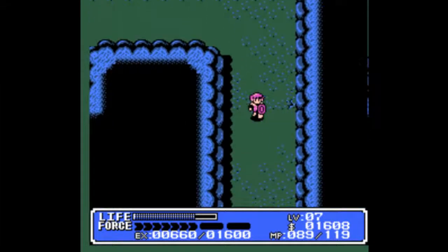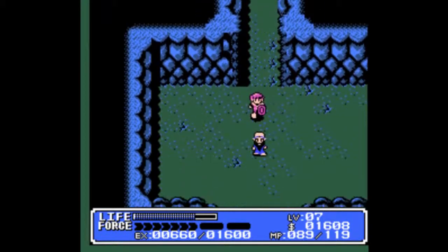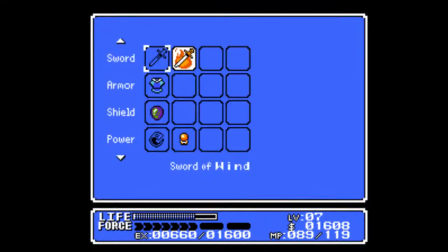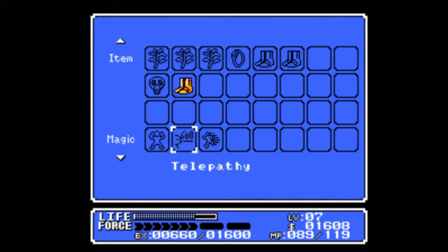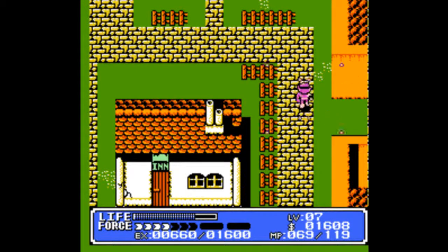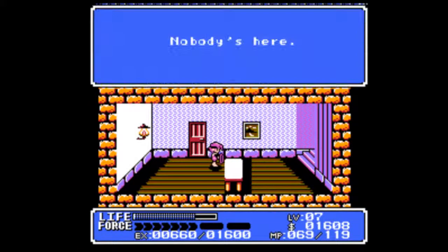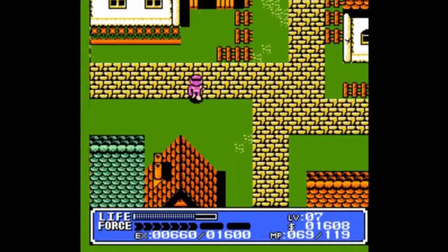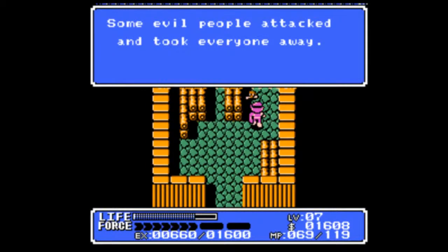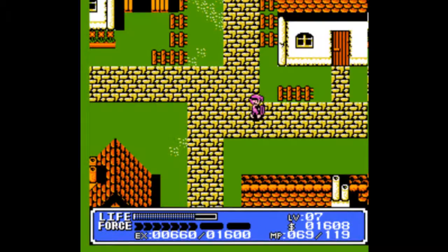Oh, this music sounds familiar. The thing is, the second plot wall that I mentioned — that you can't get past even if you have Teleport — you need to talk to Zebu here first, through that exact method of getting to him, and he'll tell us that apparently something's going wrong at Leaf. So let's head back there, and no one's here. I didn't show it off before, but in a shed in the northwest of town — I guess I'm just showing off that there's no one in town.